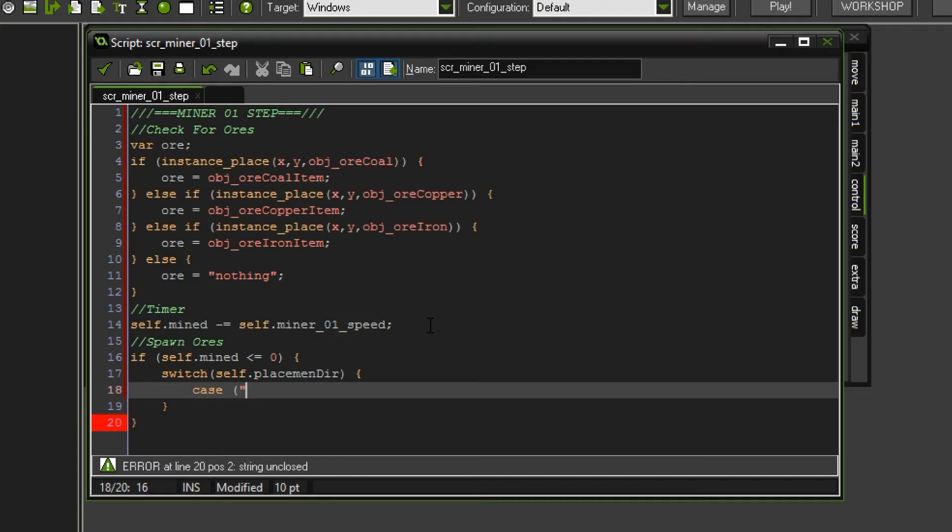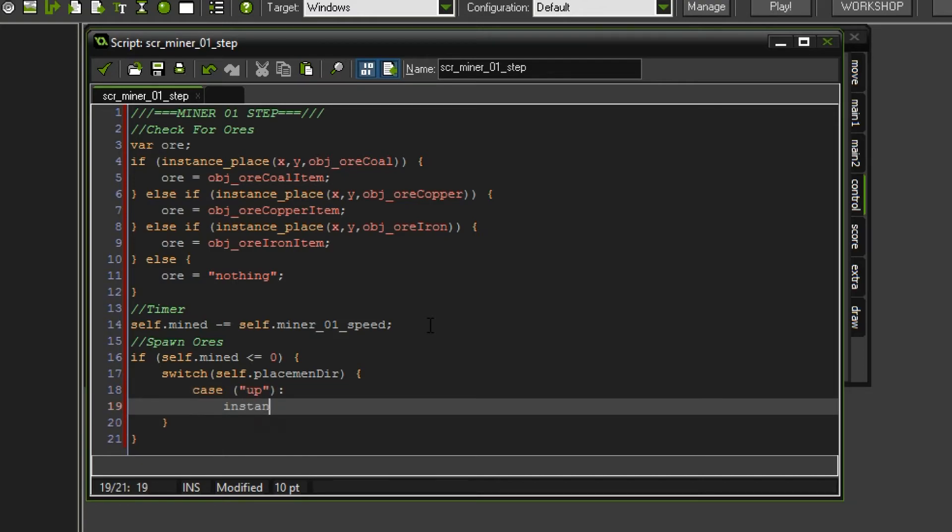So switch - in case it is up, we create an instance of the corresponding ore item. The x position remains the same but the y position we set to y minus sprite_height divided by 2, which brings us to the very border of the miner. So we additionally add minus global.tile_size divided by 2, which gives us the rest of the nook needed to get into the center of the tile directly above the miner. What we spawn of course is the current ore beneath the miner. We set a break and continue with the right direction - here we add x plus sprite_width divided by 2 plus an additional half of global.tile_size.